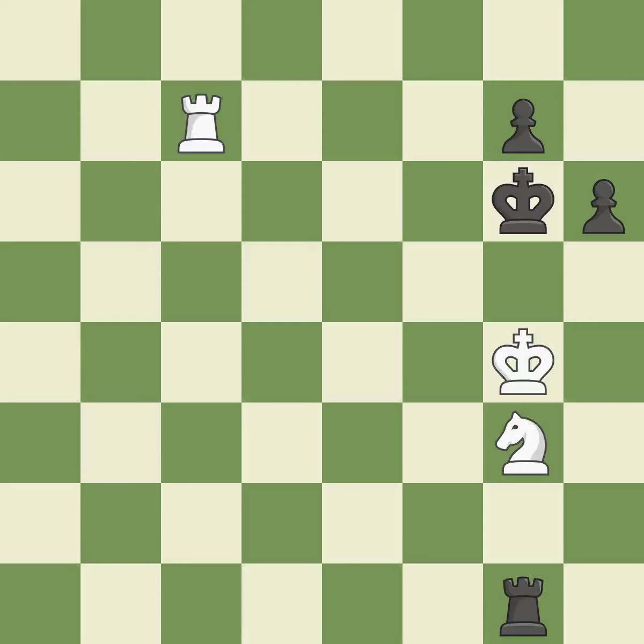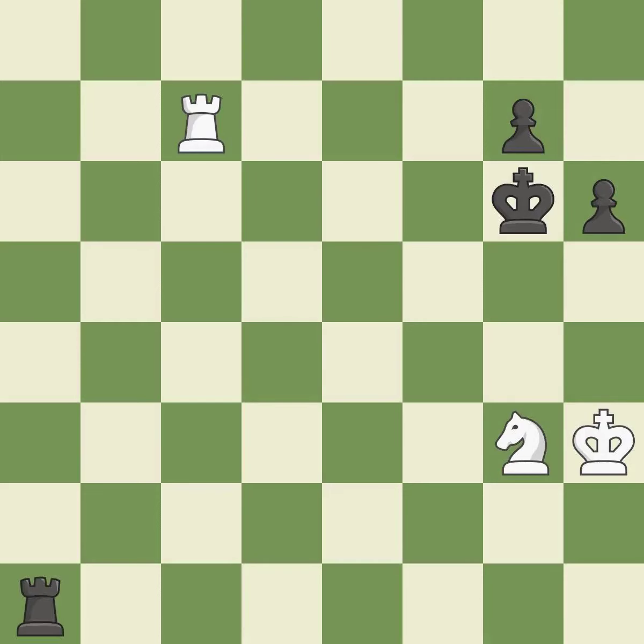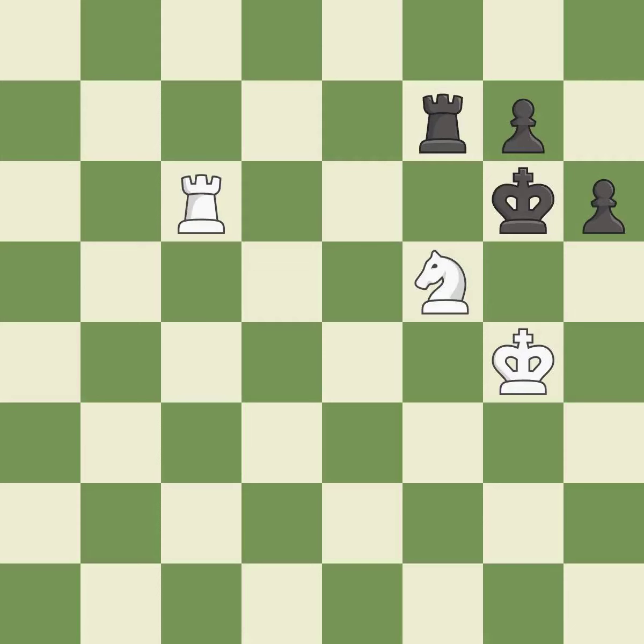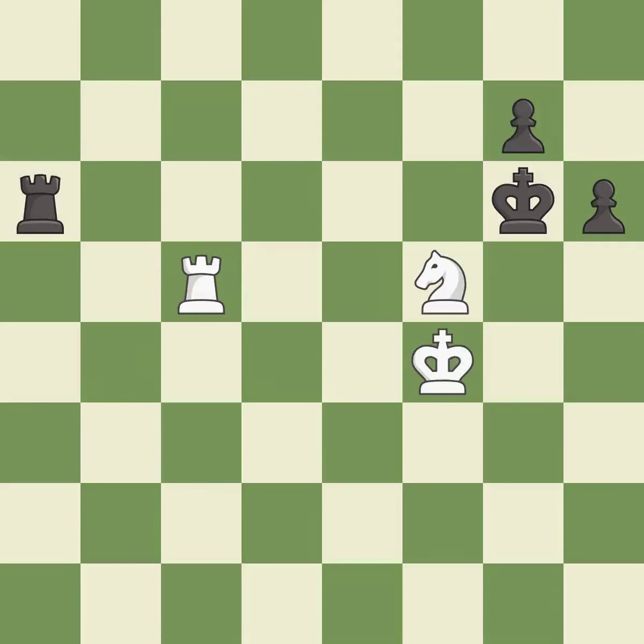The king steps away from the checking rook. This blocks the check from an opposing rook. This moves the rook to safety. That's not a mistake, but it's not the best move either. This pins a knight to the king. The king steps away from the checking knight. This protects an under-defended pawn that is under attack. This offers an equal trade of pieces.